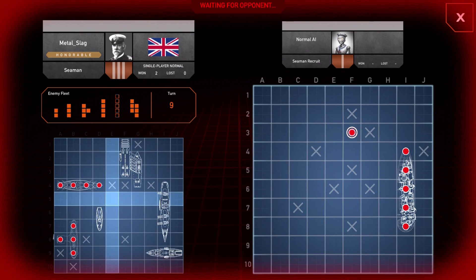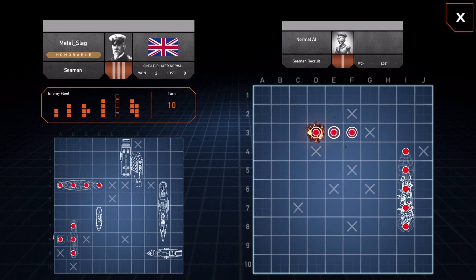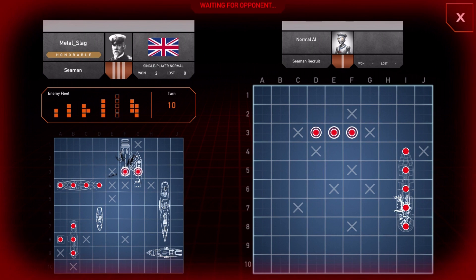You've got multiplayer available online, local pass-and-play, and all that business, so it's fairly well equipped if you want to play with real humans. Now I've got three in a row there, which means it's going to be one of those offset ones. If you look at the orange bar above my grid on the left...